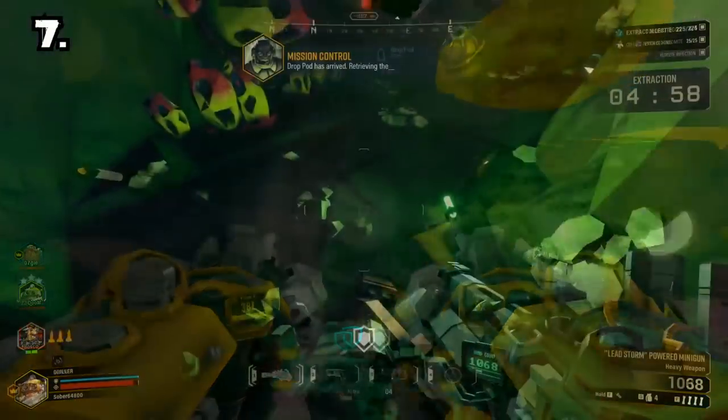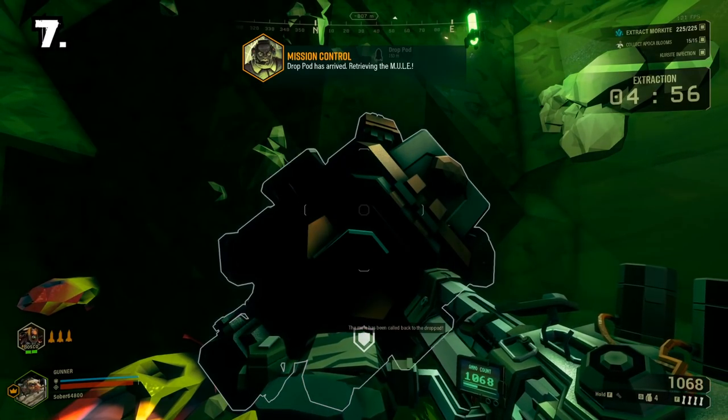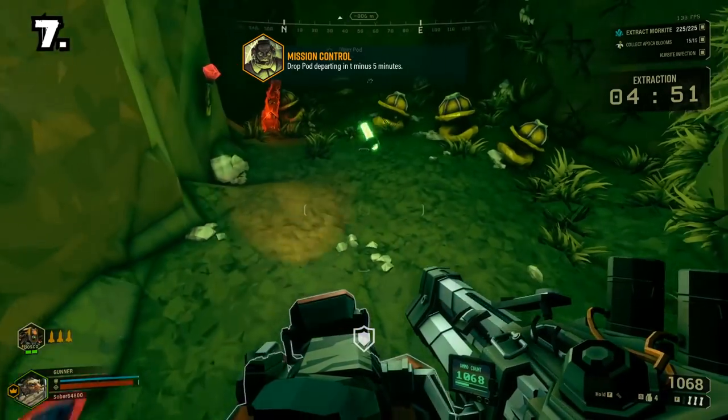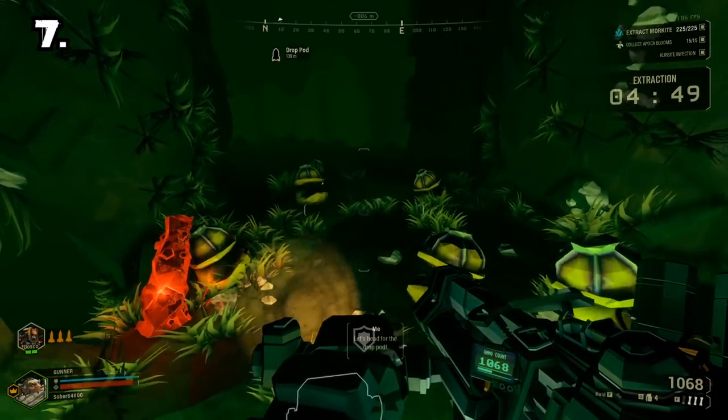Number 7: A very fun but mostly useless tip is that you can ride the mule back to the dropship. This might be challenging at times but it is way better than running back.